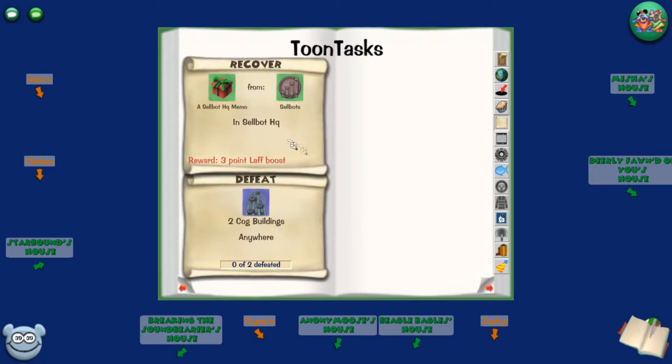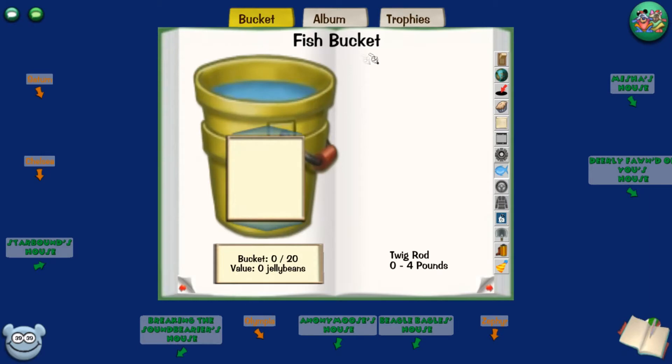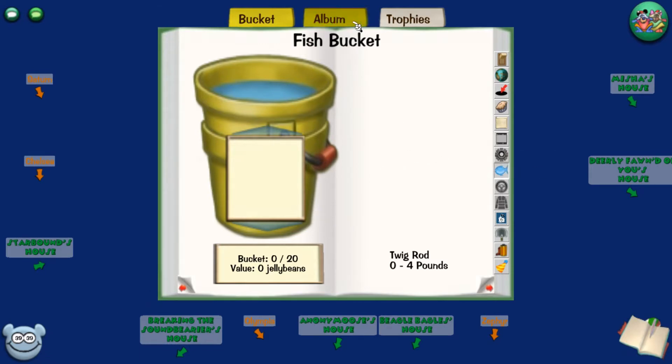Another bit of patience you need for Toontown is laugh grinding. After you hit a certain point in your laugh, you'll have methods of getting additional laugh up to a maximum of 137 laugh as of current. These methods include fishing — by getting 70 fish you get seven extra laugh points, being 10 fish per laugh point.